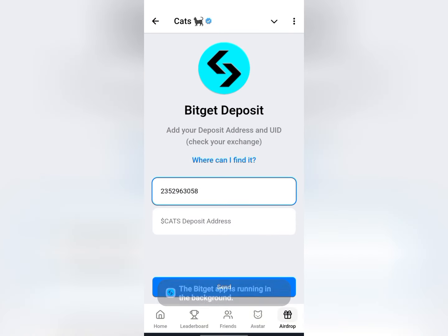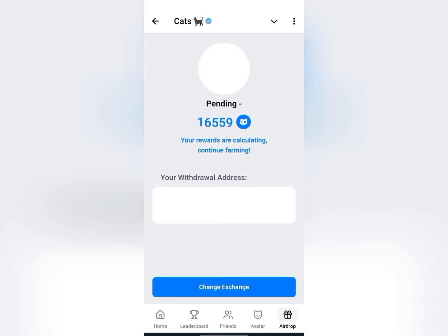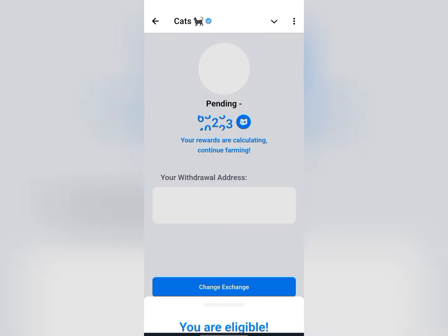I'll go ahead and copy my deposit address, then go back to my page and paste it in. That is the basic way to go about it. I click on send, and as you can see I've connected my wallet and they are calculating my rewards.